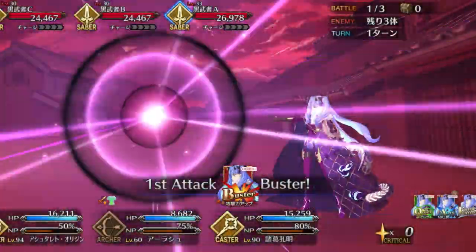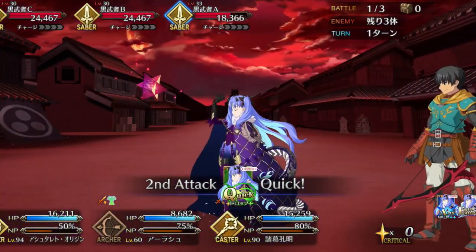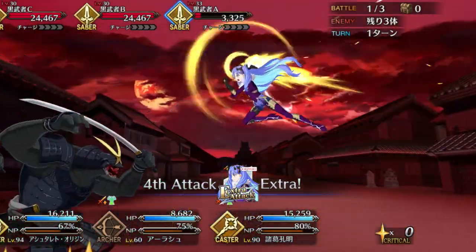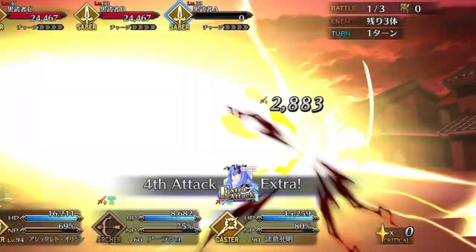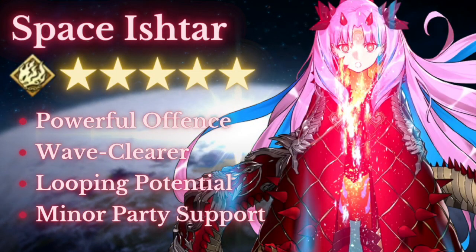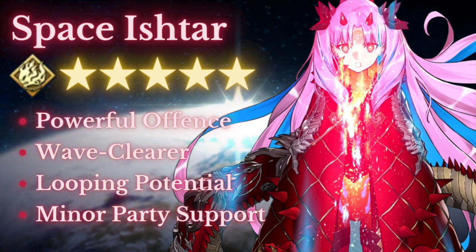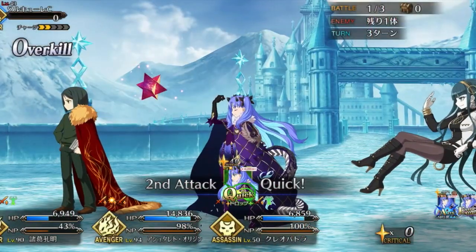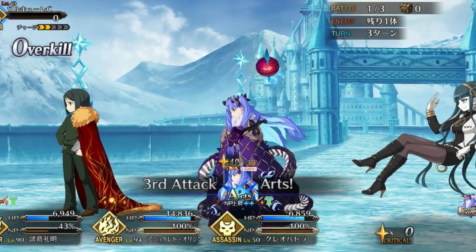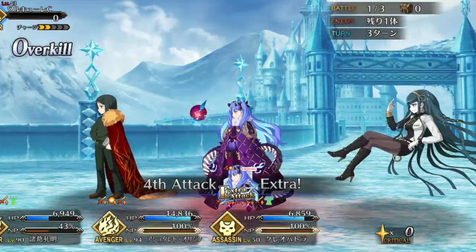Descending upon Chaldea, Space Ishtar arrives in Fate Grand Order as the newest 5 Star Avenger, and is without doubt one of the most powerful servants in the game to date. She has significant farming ability via her area of effect Noble Phantasm, which can be manipulated into multiple playstyles, even allowing for easy looping. Boasting a genuinely powerful offensive arsenal even beyond her Noble Phantasm, her kit is also to some extent supportive of her allies.